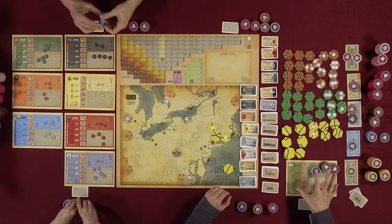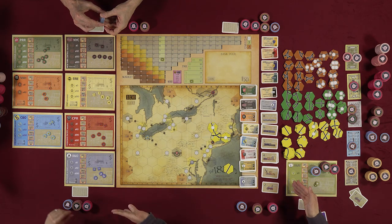Corporation money and personal money are entirely separate. The treasury belongs to the corporation, not the president personally — unless you're embezzling. If a company gets dumped on you and has no train, you must buy one. If the corporation can't cover the cost, the president must pay the difference out of personal funds. If you can't afford it, you must sell stock to cover it.